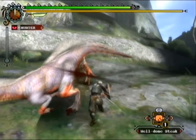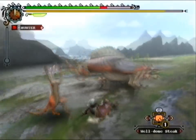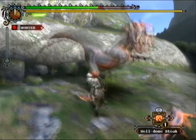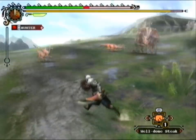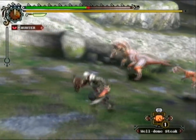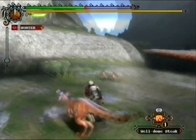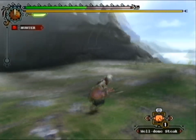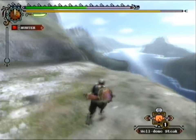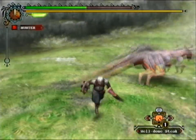Sword and shield is the fastest attacking weapon set you can choose from — see how fast I'm attacking. Unfortunately I believe it is the weakest of all the weapon sets, which is obvious given how much smaller it is than the greatsword, longsword, hammer, or lance. You can attack very fast, dodge, and with the shield you can block incoming attacks, though I'm not sure it's as effective as most other shields.